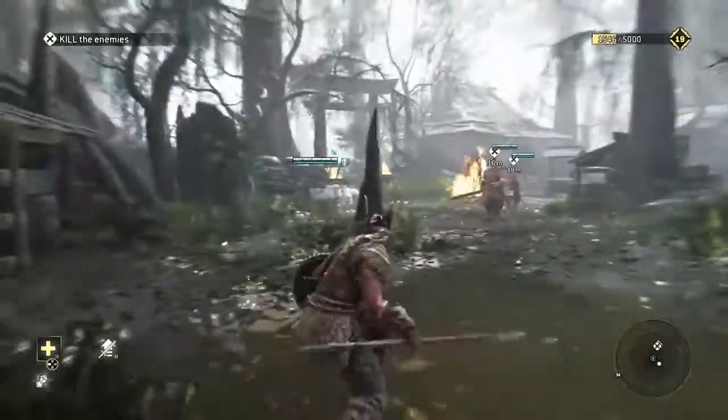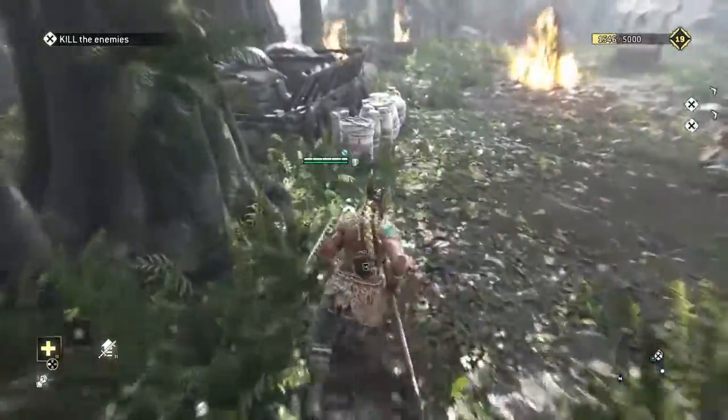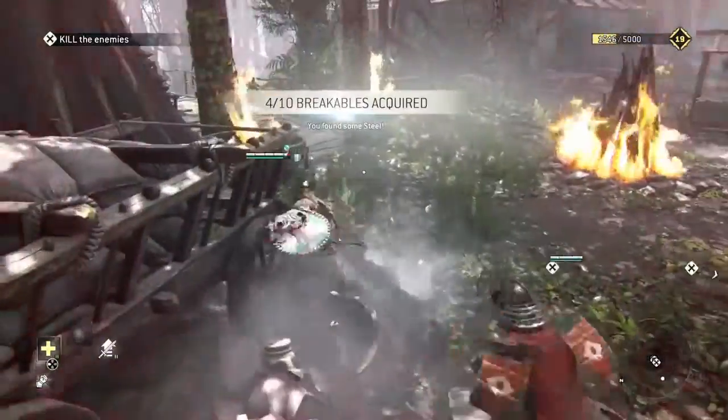Alright, after killing those guys over there on the far left side of the map, make your way up to the dog's chair, and there's your other breakables before you get to the house.